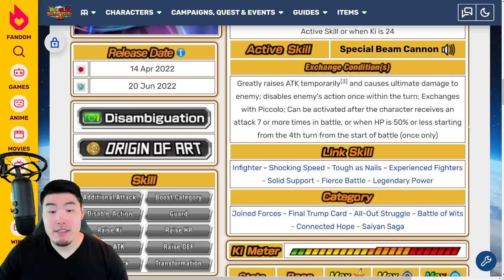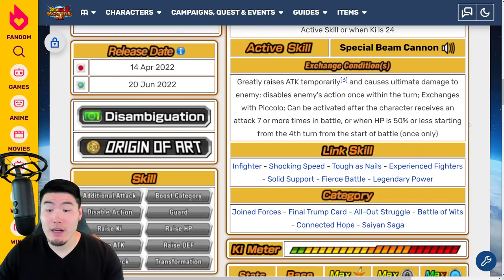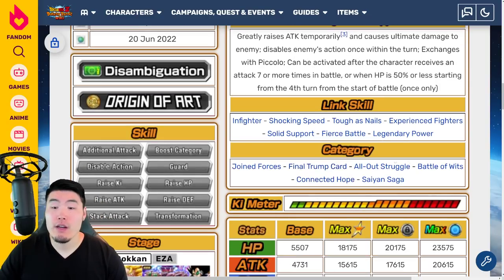Links are Infighter, Tracking Speed, Tough as Nails, Experienced Fighters, Solid Support, Fierce Battle, and Legendary Power. Categories are Joint Forces, Final Trump Card, All Out Struggle, Battle of Wits, Connected Hope, and Saiyan Saga.